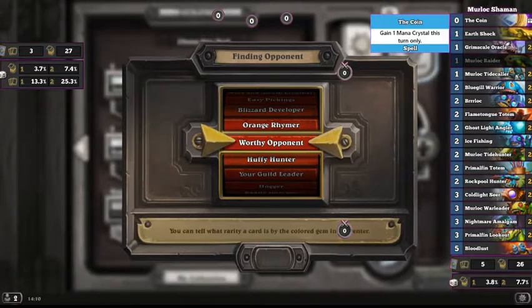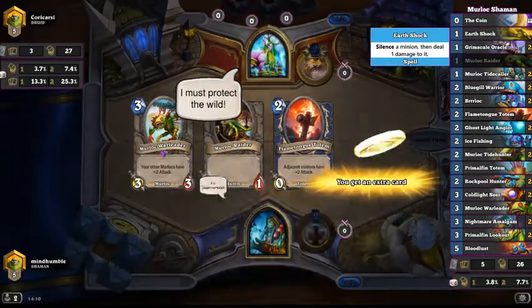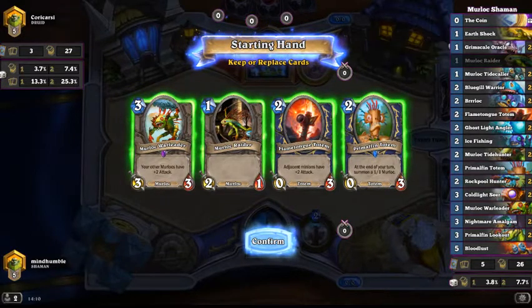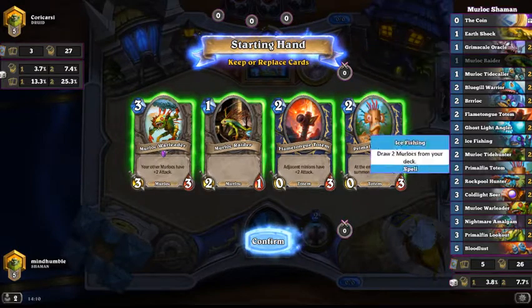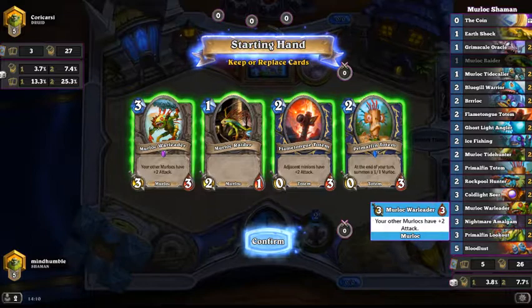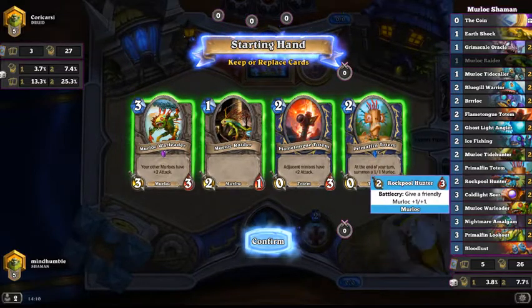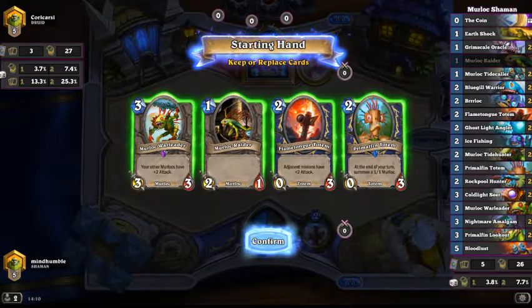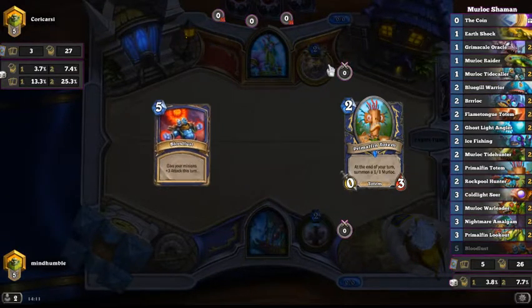So if we have a look here — the pointer doesn't show but you can see the highlights. I'm putting in Earthshock for a silence. I don't want to get the Spellbreaker or Imbichal for a silence because it's too expensive — I want to keep it cheap. Earthshock is a 1-mana silence to get through taunts or anything nasty. Everything is 3 mana or less. We've got Coldlight Seer to buffer the health, this to buffer the attack, this for two big minions in case we need something big, and this is just to discover a Murloc. It's basically general card draw during Murlocs. A very simple deck — a couple of charge minions. We'll keep this and see if we get lucky — Murloc Tidecaller is what we really want to start off with.